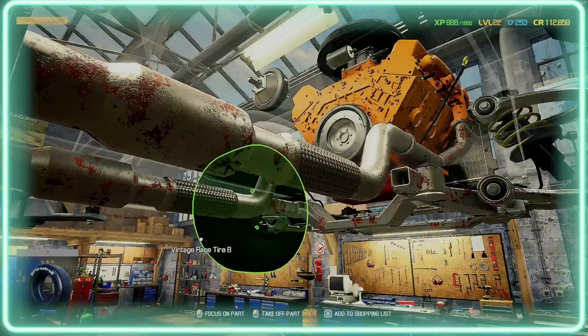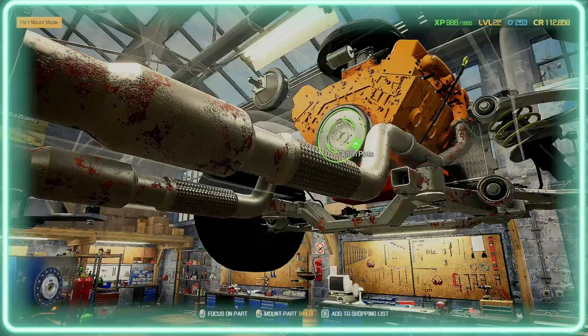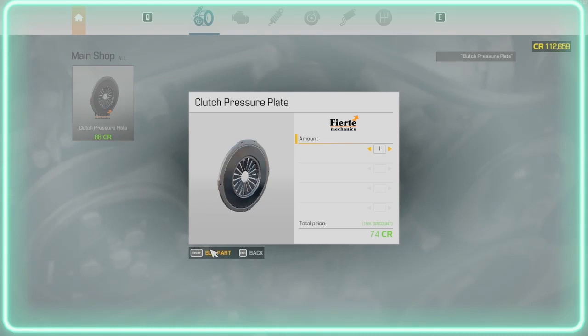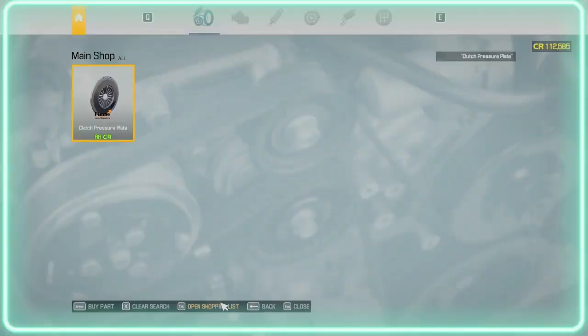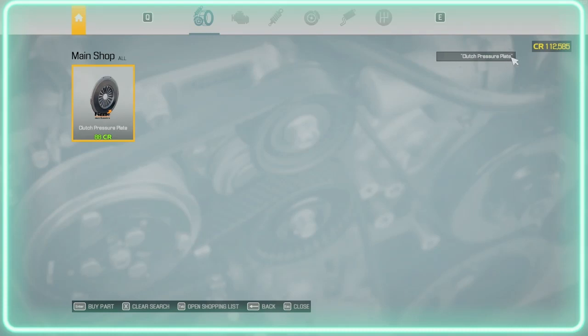All those are bought, so now it's just the reverse of what I've just done to put it back together. I think I just bought that but obviously I didn't — when you make small mistakes like that, what you do is search for what you need. We want a clutch. I put a pressure plate but we didn't want that — we've got one anyway. When you haven't got something on your shopping list, you just type the part name at the top or search through it manually.